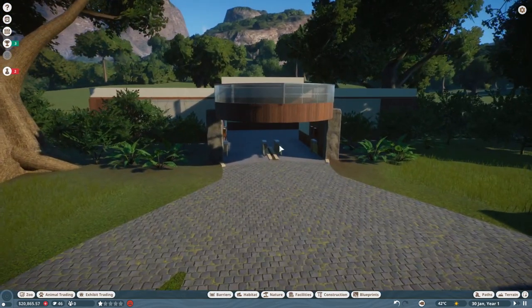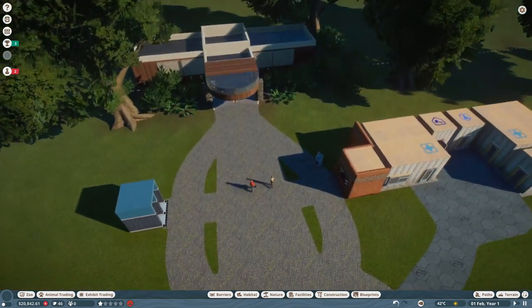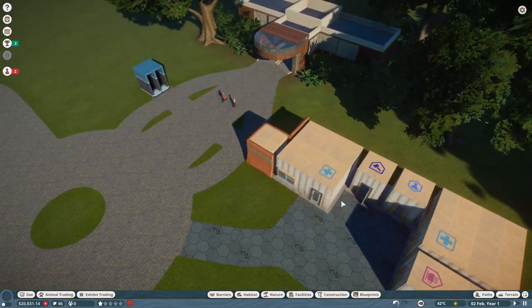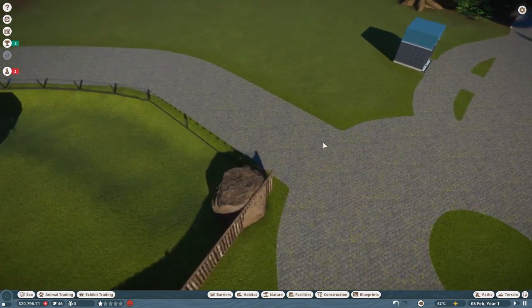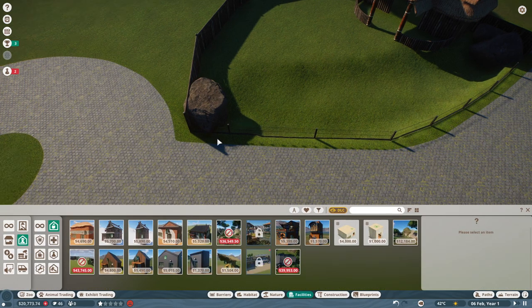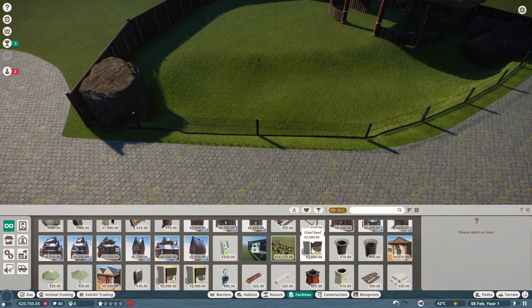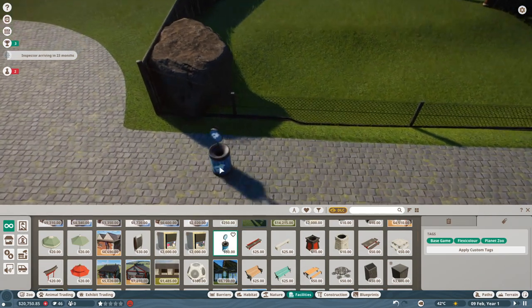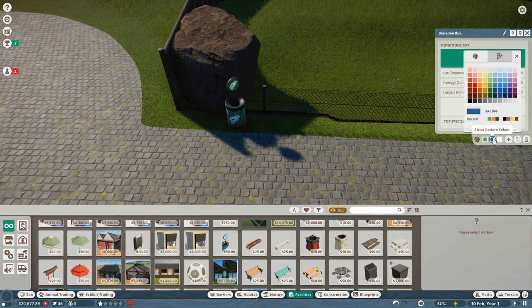We're already down to about half our money. Now go to work, guys. Let's press unpause and we'll make tickets cost five dollars — I think that's solid at the beginning. We can start making our habitat nice, welcome our first guests, and start pumping some money from them.